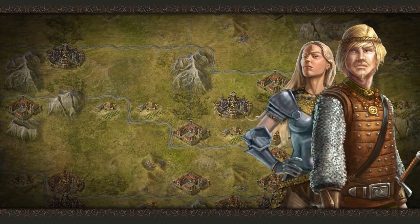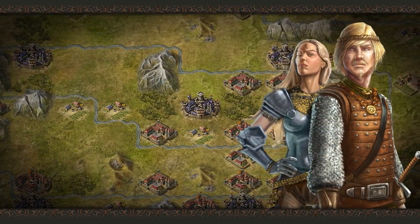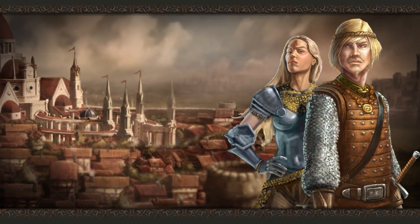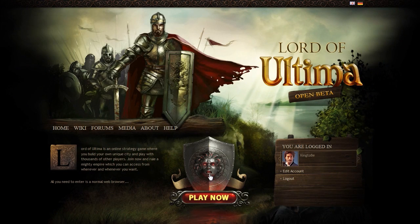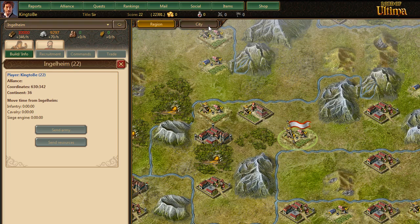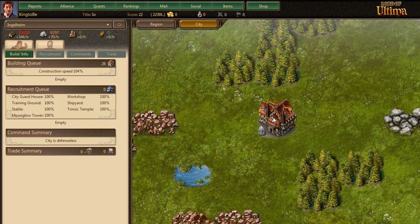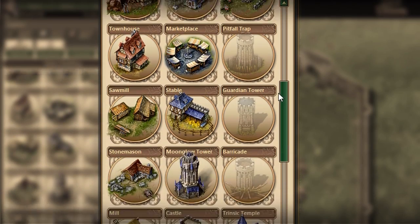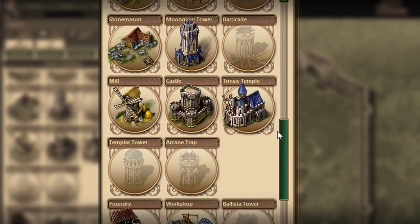In Lord of Ultima, the player plays a young nobleman or woman who tries to build an empire and dominate the world of Caledonia. What I'm going to show you in this first video is how to build your own unique city. You start with just a humble village, but as you play you unlock a massive 30 different building types to use in developing that village into a mighty capital for your empire.